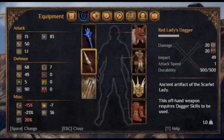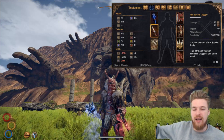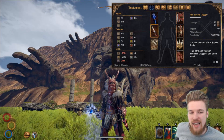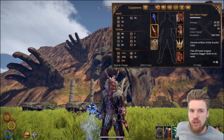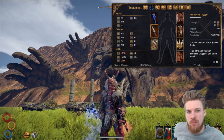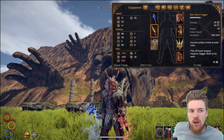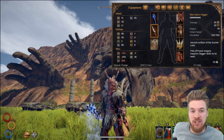Next we have the Red Lady's Dagger: a damage of 20 and a fire damage of 20 as well. It also has an impact of 49, which is one of the higher ones for any dagger. Considering you can just use the slash attack, it's actually quite a fast way of staggering enemies if you're using a heavy weapon in one hand and a dagger in the other. Its durability is 300 and this weapon will inflict burn damage. It's arguably the best dagger in the game, and the elemental damage also ignores your enemy's armor.